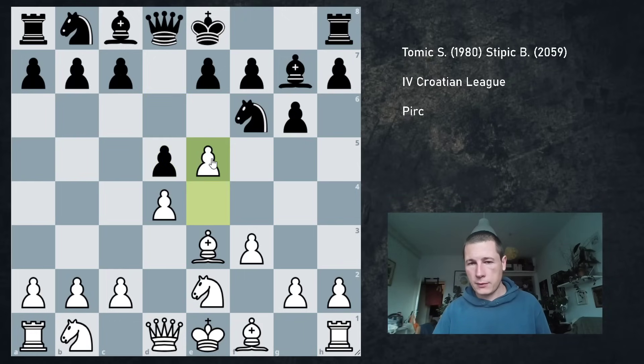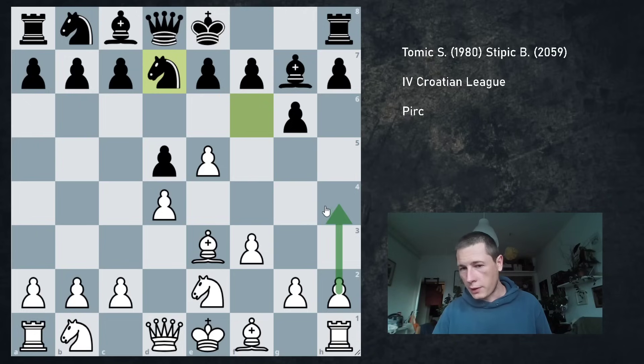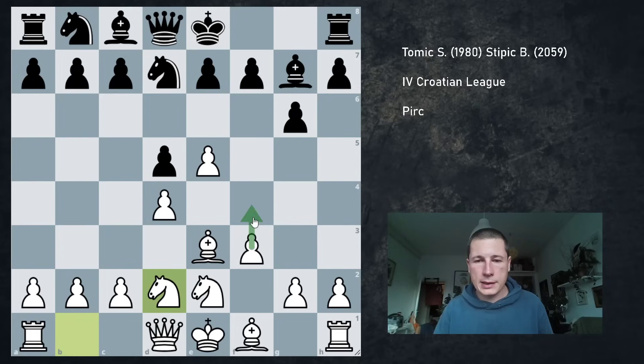I know the move: e5, Nfd7 is forced, and I actually know that the engine plays h4 here. I remember that from my prep a couple of years ago. But it's never easy to follow this attack up. The engine says h4 or Nbc3 are the best moves. h4 I don't understand at all — my king is extremely weak, and after c5 my king isn't going to be safe on the queenside either. So instead of Nbc3 or h4, I played Nd2, which is a move I like. The idea is f4 and Nf3.